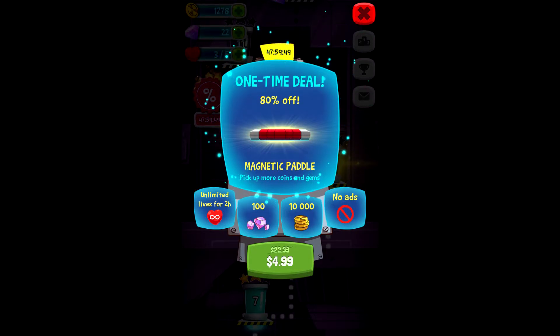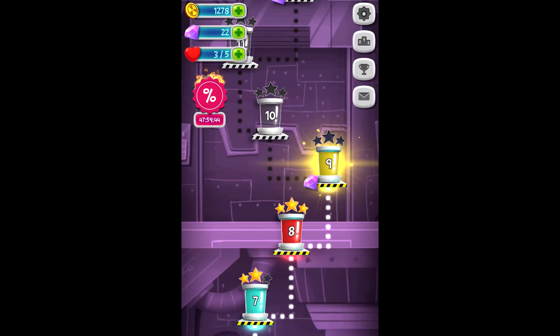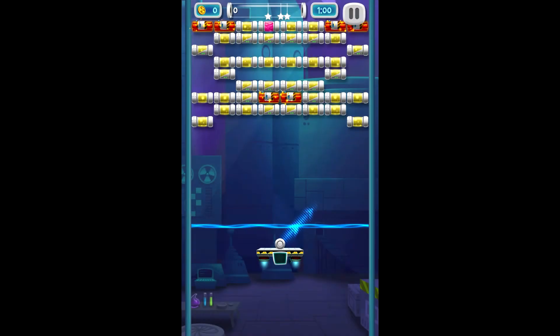Alright, so one-time deal — we've got magnetic paddle. Pick up more coins and gems. Unlimited lives for two hours — so I would buy for $4.99 unlimited lives and some gems and some coins. That's okay though, we'll just continue. Destroy all the bricks in 60 seconds.